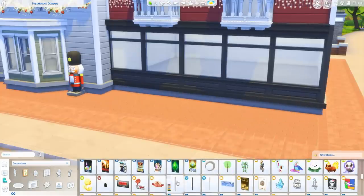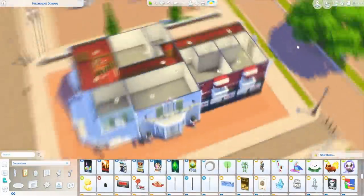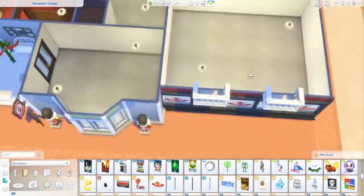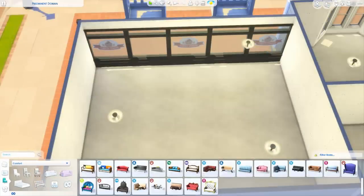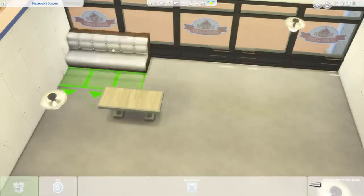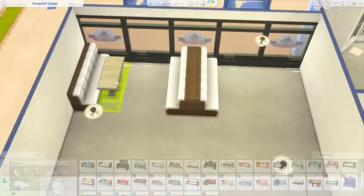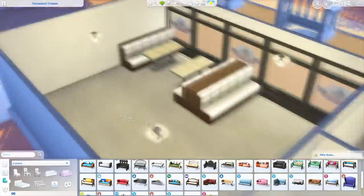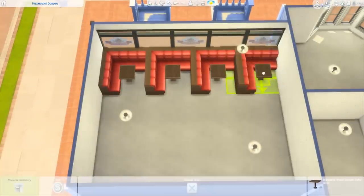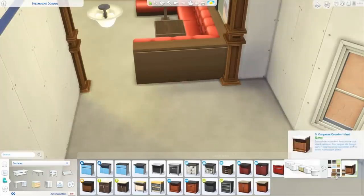I ended up putting in some decals over here — those decals are actually supposed to be for a bakery, but they just look really cool. I feel like they represented the type of restaurant I wanted this to be, which is kind of a little bit more upscale — not fine dining, but a little bit more upscale than your usual diner. So we're now working on the actual restaurant area, which is actually one of my favorite things I've built recently.